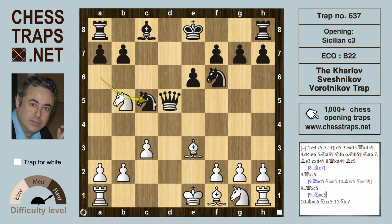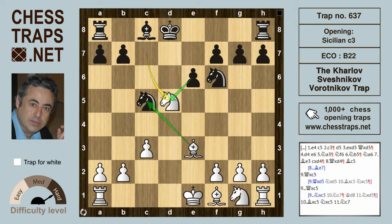Let's have a look why. If knight takes the queen, then white plays knight c7 check. The king is going to move, say to d8, and after knight takes the queen on d5, white is a piece up.